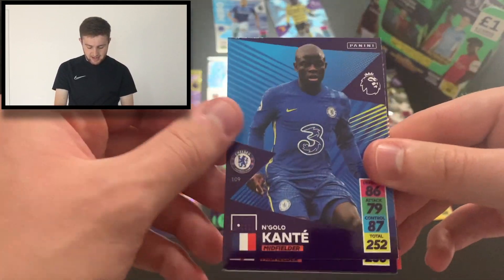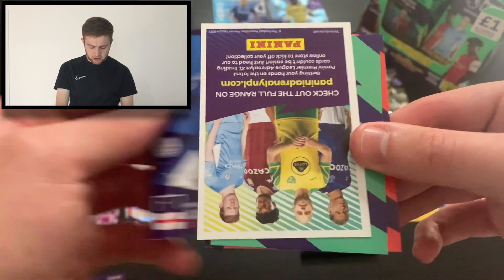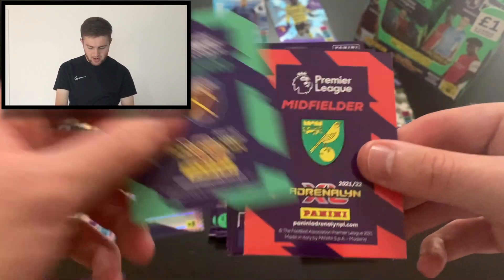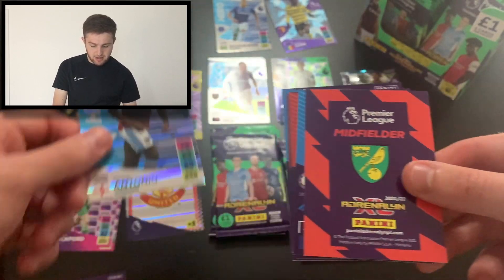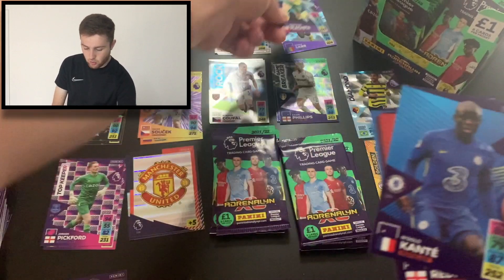We've got N'Golo Kante of Chelsea, then Nathan Redmond, Bernice Jack Cork, James Justin, a code card there too. A West Ham forward in Hero — Mikel Antonio, which is very, very nice. And that is Placetta Lightning for Norwich.